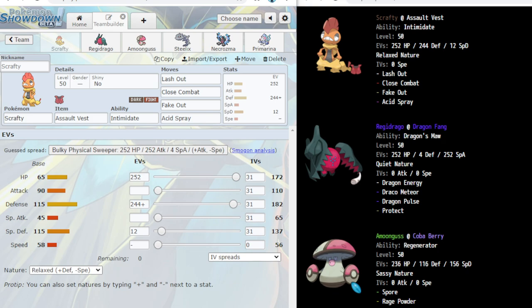Assault Vest lets its already high Special Defense get boosted even further, and Intimidate is always a great ability. Lash Out and Close Combat are the best offensive moves for Scrafty. I prefer Lash Out over Crunch because Lash Out can punish Intimidates and other stat drops. Close Combat does good chip damage into things like Incineroar and Darkrai Shifu. Fake Out is great support, especially on a Trick Room team — Fake Out plus Trick Room or Fake Out plus Amoonguss Spore is a great setup.